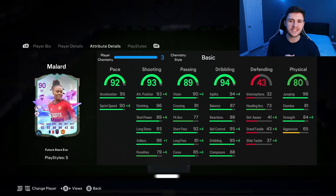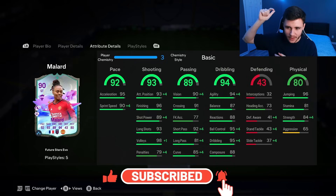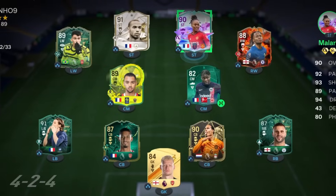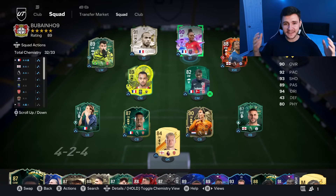As always, if you guys do enjoy these FC24 player reviews, go ahead and leave a like on today's video and also consider subscribing to the channel if you are new — it would be greatly appreciated. This is the team we're going to be using in Foot Champions to test out the new Millard card. We're going to be playing her at the striker position in the 4-3-2-1 formation, so without further ado, let's jump into game number one and see how good this card really is.